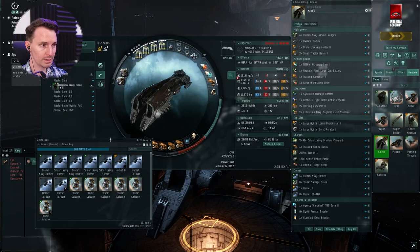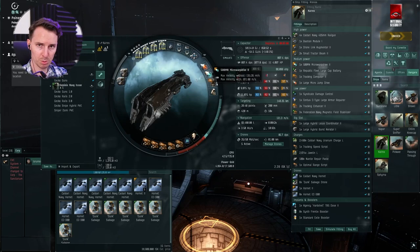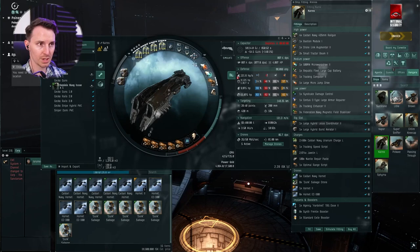Let's transition into how to use this. There's no salvager on this — you'll notice because we have the Dunk salvage drones on here. I don't have a salvager because the Dunks can just take care of it. The drone link augmenter is going to let us tell our drones to go salvage stuff at up to 80km away, so if my tractor beams are out of range I can send out five Dunk drones simultaneously to five separate wrecks to salvage them, bring them back, and get that sweet loot. That's why we don't have a salvager and instead have the Dunks — I found the salvager not really needed.